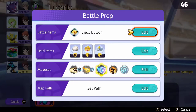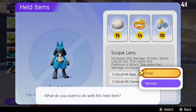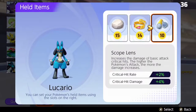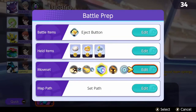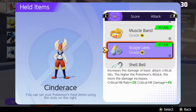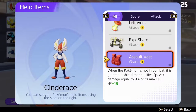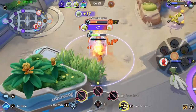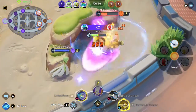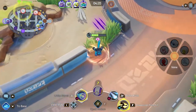Further customization is available through three held item slots that add much-needed depth to your pre-battle preparations, but also raise some obvious pay-to-win concerns. While the held items allow for some rewarding flexibility in how you can build each Pokemon, they can also be upgraded between matches to increase their power. Maxing out just one held item for free could take dozens of hours of playing, or you can simply pay real money for an instant boost. Maxed held items offer a small but noticeable advantage mid-match.